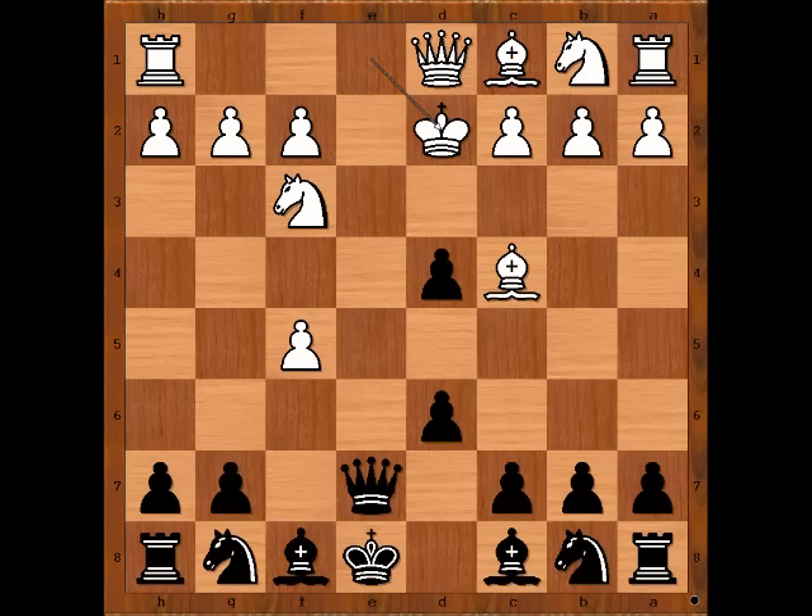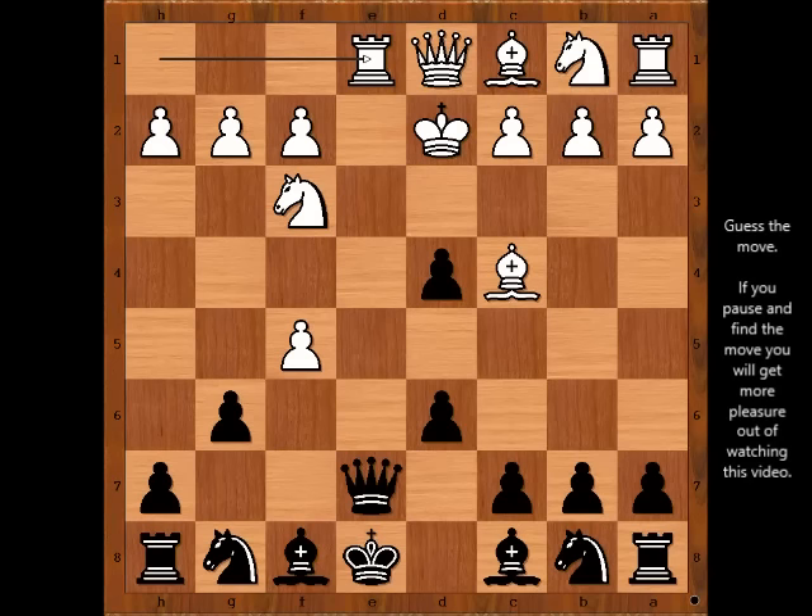Do you see the idea behind this move? Black to move. Surely moving the black queen comes to mind — perhaps queen to f6, and then next move could be knight to e7. Do you agree? Carlos Torre played g6. White played the obvious: rook to e1, pinning the queen. Dupre was very happy, but Carlos Torre was also happy. Why? Doesn't he like his queen? Please pause and find the best move for black.